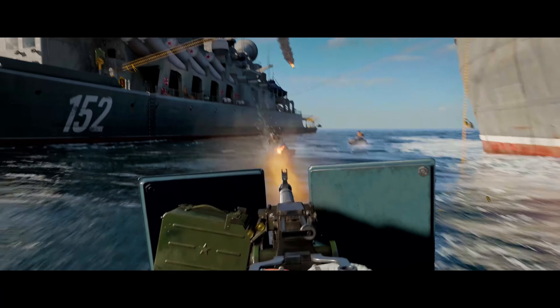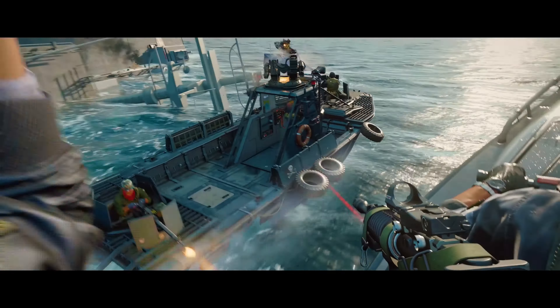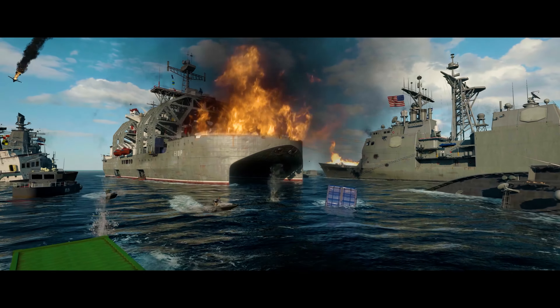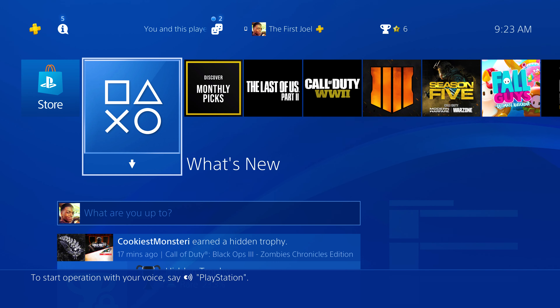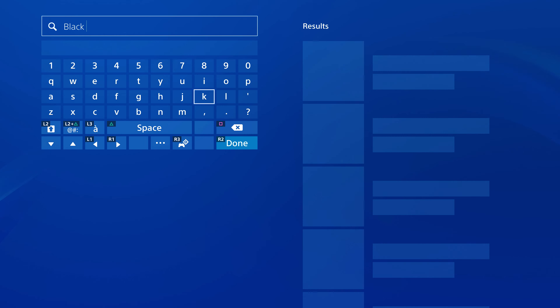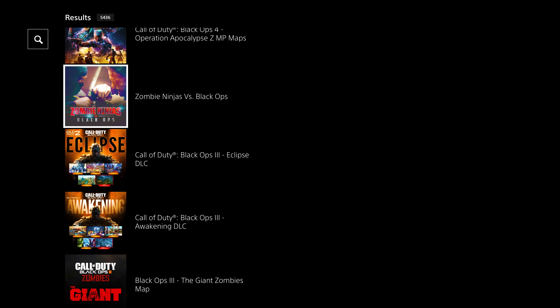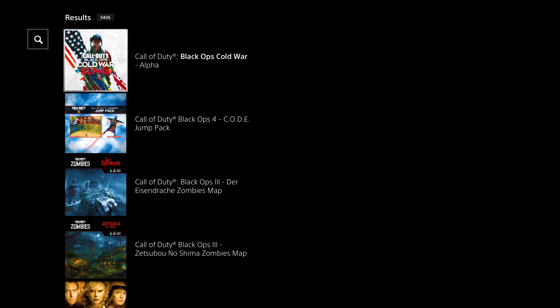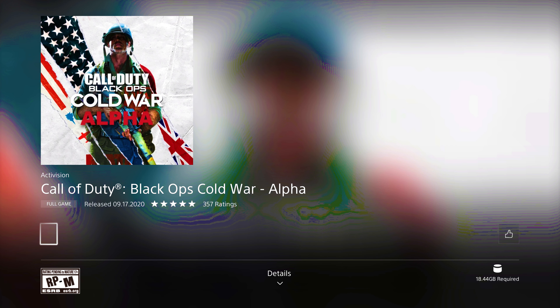So how do you download the Call of Duty Black Ops Cold War Alpha on PlayStation? I will have a link in the description for you guys if you can't find it using the method I'm about to show you. But if you are on your PlayStation 4, from the dashboard you can just go over to the store and come up to search. It will be in there — you might have to dig a little bit. It took a little while for me to find it; I had to go through some DLCs and stuff. But you will be able to find it — Call of Duty Black Ops Cold War Alpha right there.